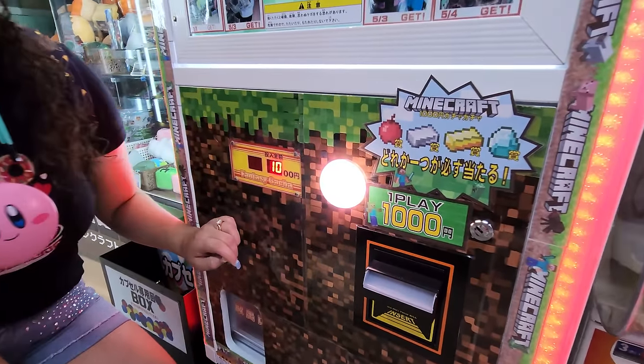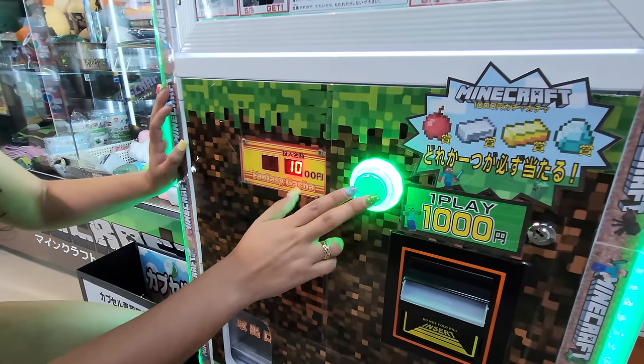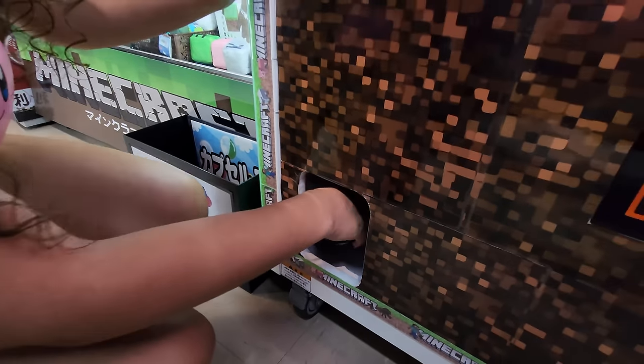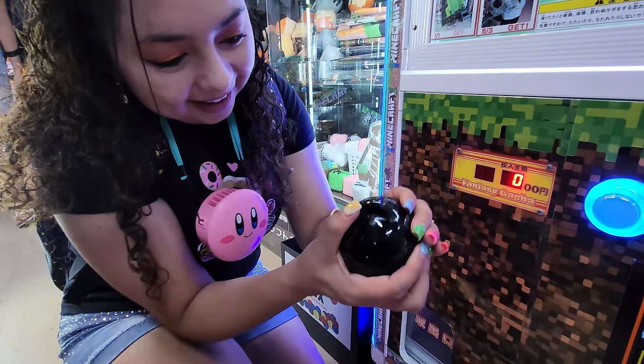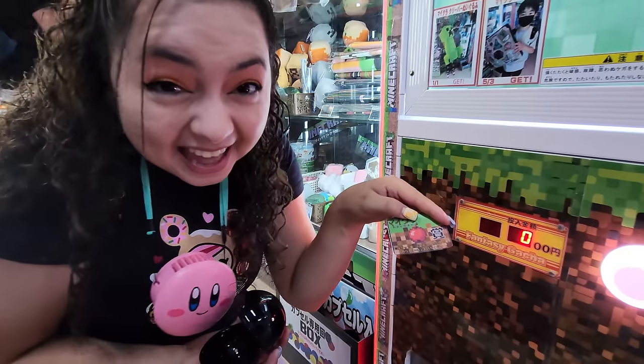All she has to do now is hit that button. It would be cool if it had Minecraft sounds. Did you hit it? Yeah, boom. All right, here we go. Crystal really wants an apple, because she wants a rhinestone keychain over there. What's it going to be? Oh my gosh, it's an apple! Hey, that's actually the one you wanted!